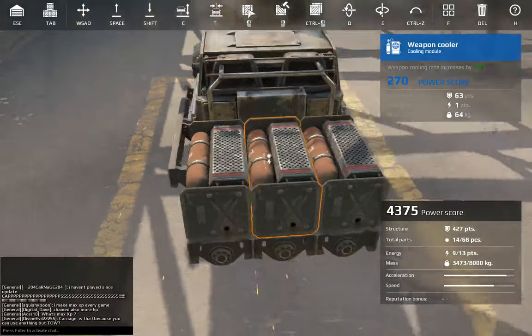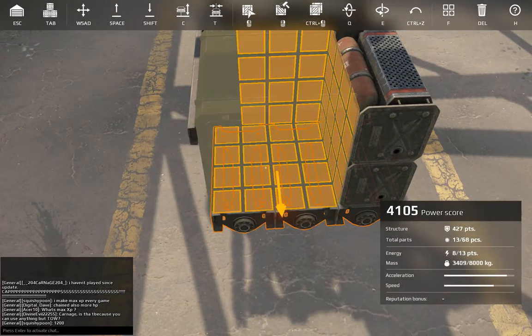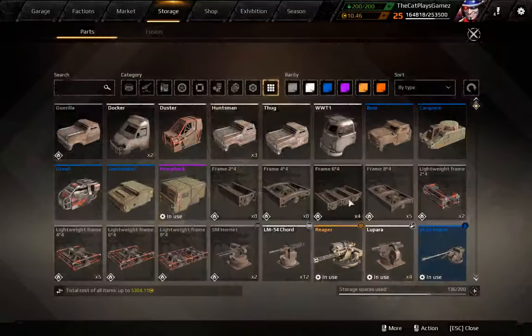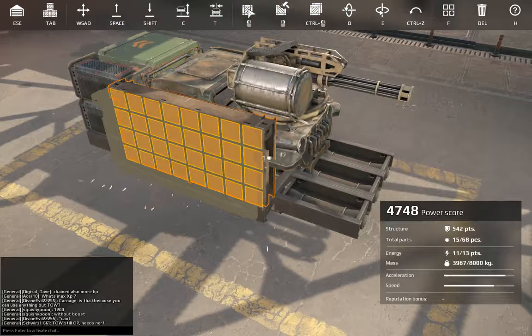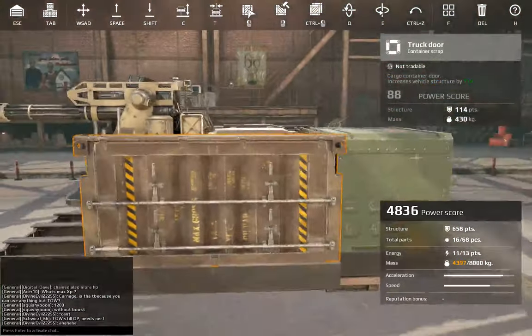You got a large module space in the rear. I am going to place the Sidekick drone in the rear like this, and then put two coolers right next to it. And then I am going to start using a pair of truck doors on the side, like so, so the sides are protected.